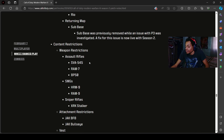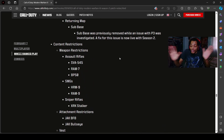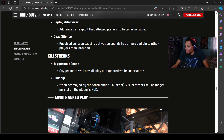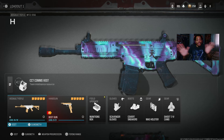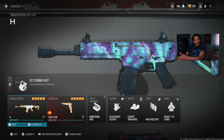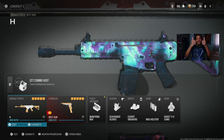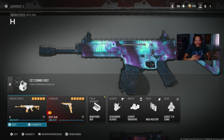They made some changes to the ranked play weapon list and restrictions — looks like they may have removed or added some weapons. I don't play ranked so I'm just guessing. But anyway, that's all the patch notes. I hope you guys enjoyed the video — if you did, drop a like and subscribe. I'll try to do this every season. This is really my first time showing you guys both the battle pass and patch notes together.